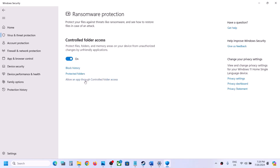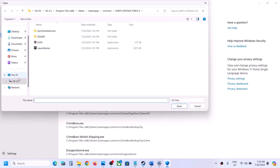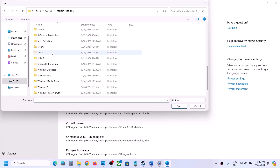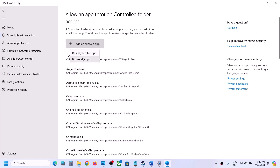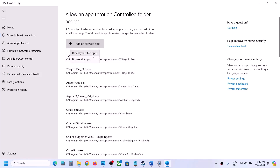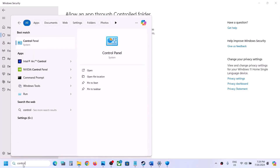Click on Virus and Threat Protection, scroll down, and click on Manage Ransomware Protection. Click on 'Allow an app through Controlled Folder Access,' click Yes to allow, then click 'Add an allowed app' and Browse All Apps. Go to the game installation folder, open the game folder, and select all the exe files.